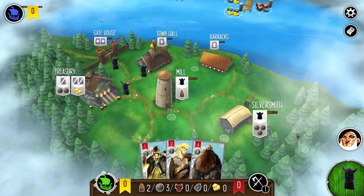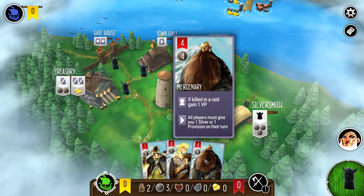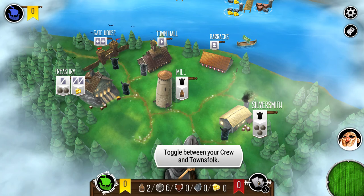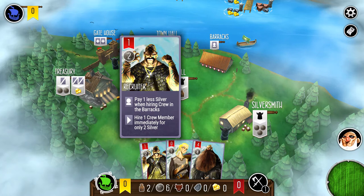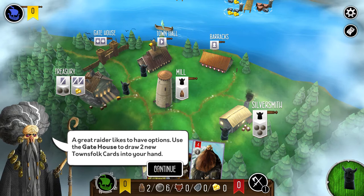I have three gold. I really want this strong guy, so I'm going to need more silver. We can toggle between hired crew using this space. This guy is neat — you pay one less silver when hiring crew at the barracks, though he's only one strength. We'll take this worker and add a couple cards from the gatehouse. We've got a couple of really strong guys; we just need the gold to hire them.